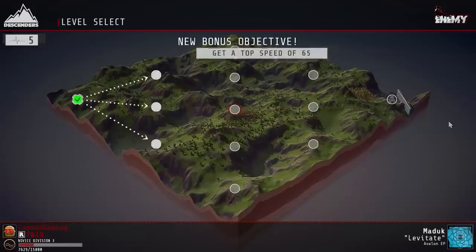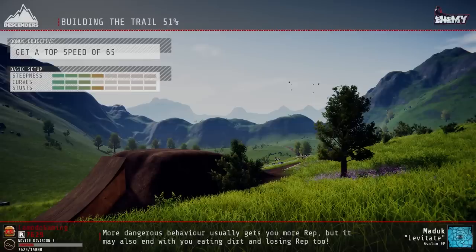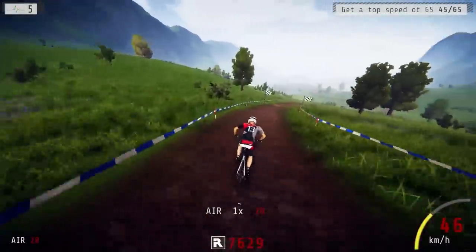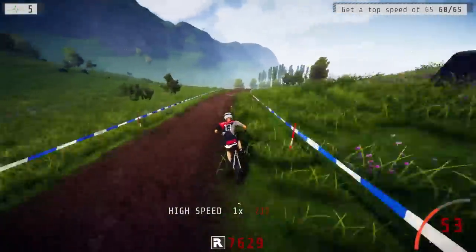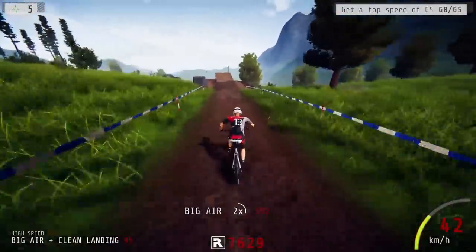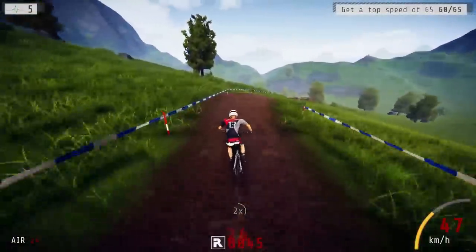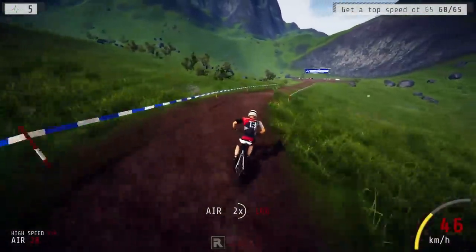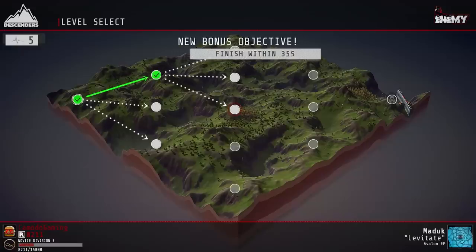I could have used that extra life on the last run. Let's go — run number two. Looking for a speed of 65 kilometers per hour — this looks pretty fast. Come on — only 60, we need a steeper hill. This would have been where I needed a steeper course. Let's go for some clean landings. I could be doing more tricks for a better score, but I'm going to play it safe and just survive. That's another run finished.